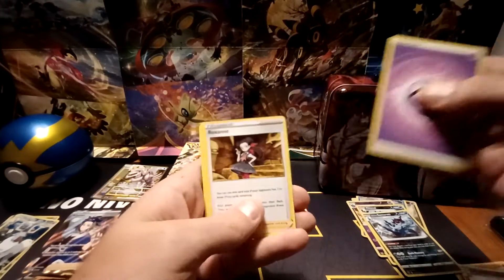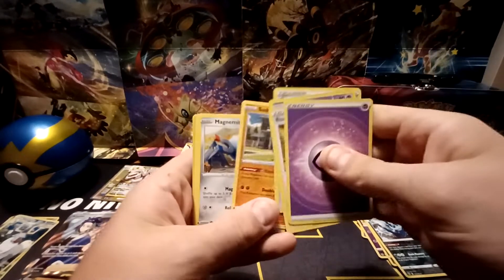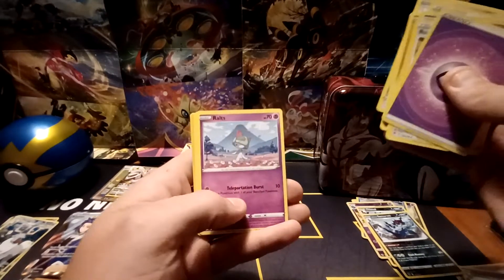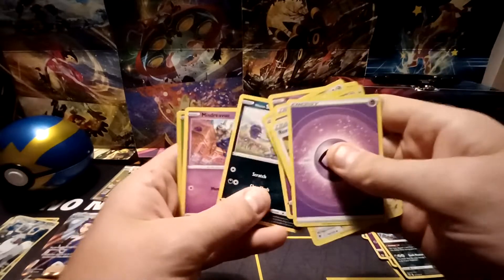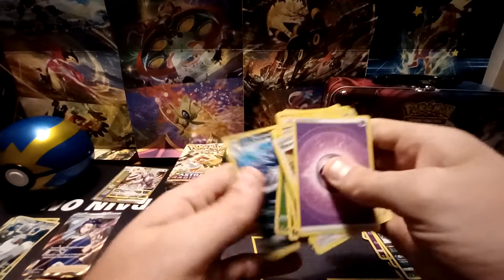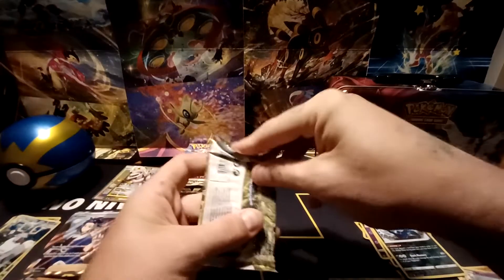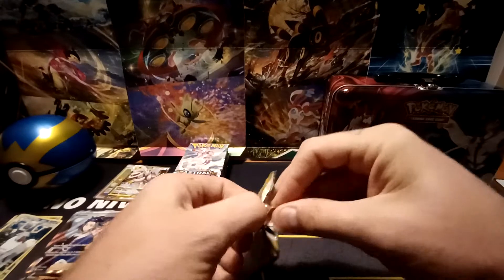Psychic-type energy, Roxanne, Togetic, Gutsy Pickaxe, Pseudowoodo, Magnemite, Ralts, Hisuian Sneasel, Misdreavus, Reverse Hollow of Cricketot, and a Hisuian Overquill rare non-holo. About three-quarters of the way done with the booster box.